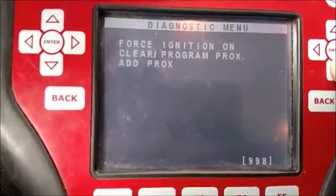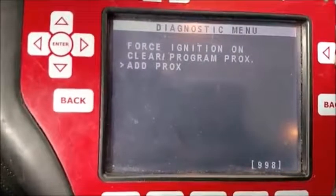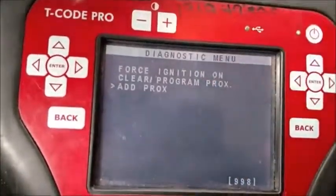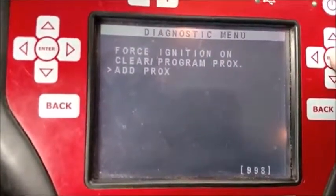Press enter, then we want to go to add prox. Unless you want to clear and reuse, by adding one you just need one prox. Select add prox.